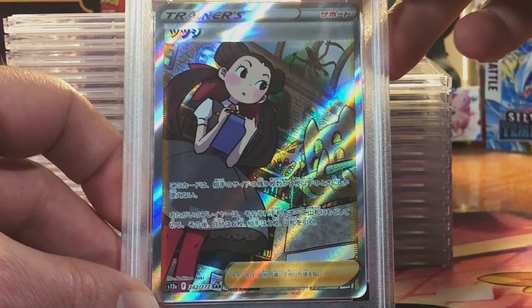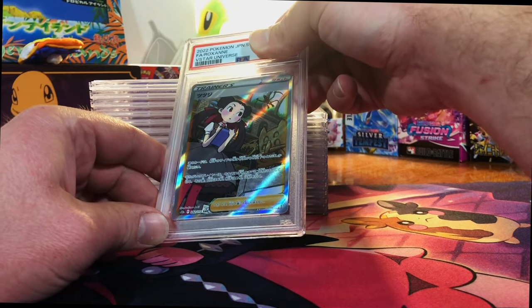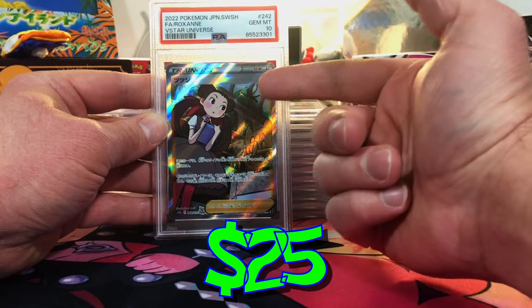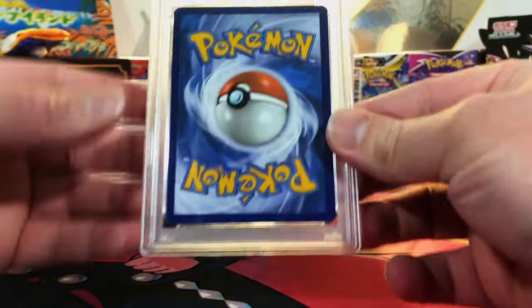Roxanne Special Art Rare from V-Star Universe — give me a Gem Mint 10 Special Art Rare. Holy cow — number 15! We're getting the 10s on the good stuff.